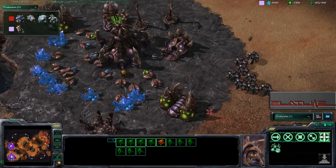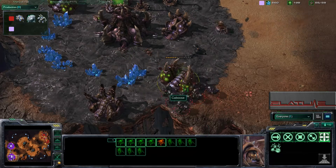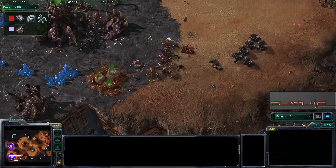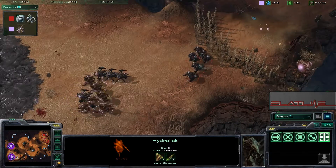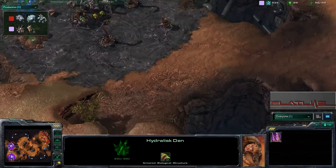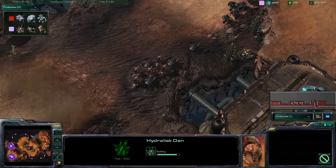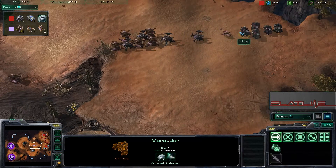He's going to be moving out, but he sees that the Marauders are already engaging. A Spinecrawler in Caboose's base will be able to stop a lot of the aggression. Getting off of Creep is a bad idea if you are a Hydra. The reinforcements are able to prevent any more extractors from going down. This Hydra may be getting picked off, but the Roaches in the front are ridiculously slow without the speed upgrade. And what is this — two Hydra Dens going down for Caboose? This drone is actually getting a shot off on the Marauder.